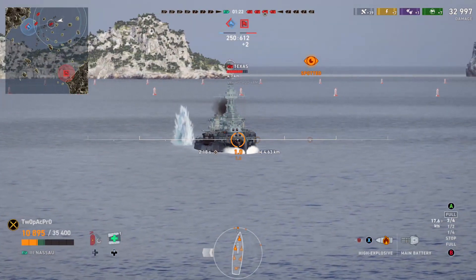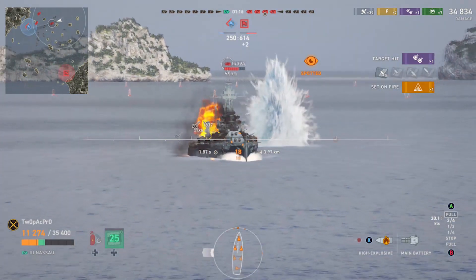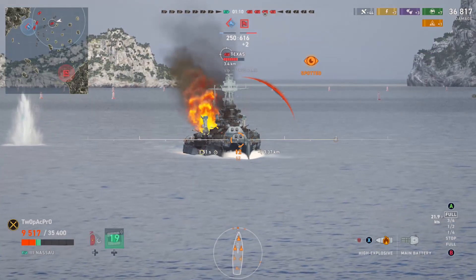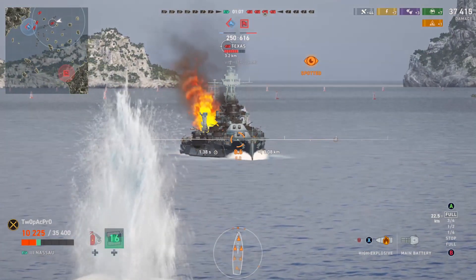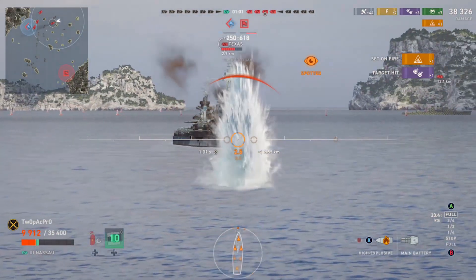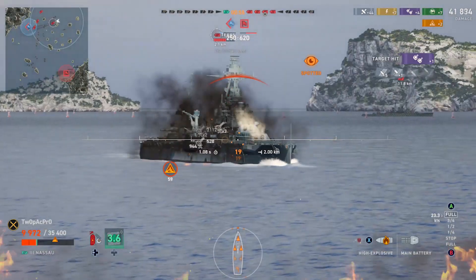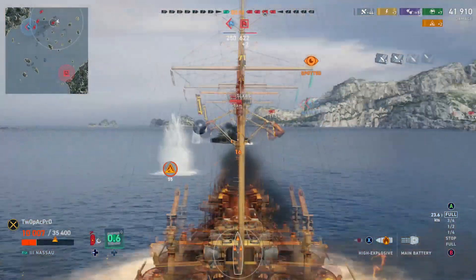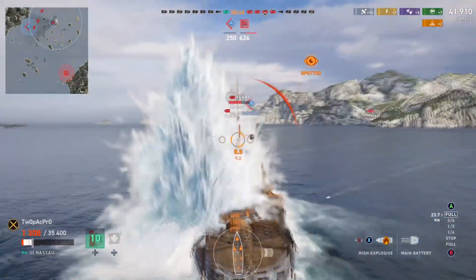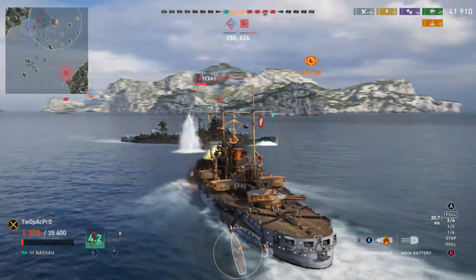This ship is really made for close quarters — it backs that up with manoeuvrability. The secondaries start firing at 5.3km range and they're quite reliable. They're pretty potent with a trained commander on them. The main point of showing this clip is to demonstrate how Nassau can defend itself well by angling. At this point things look bad though — I tried to ram but missed it.